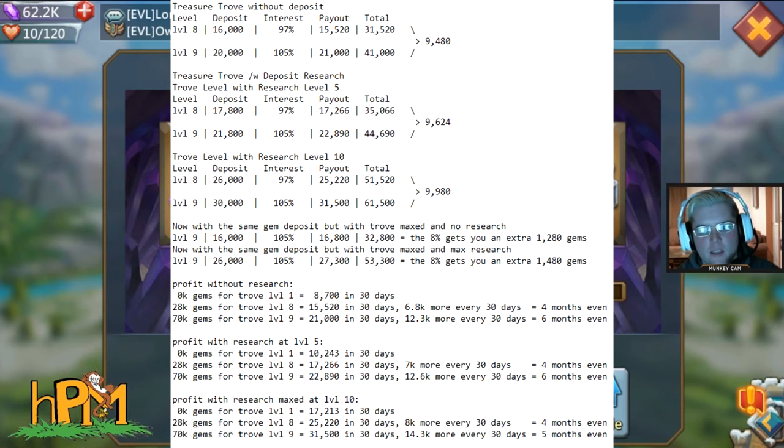With research at level 10, level 1 gives you a 17,200 gem bonus in 30 days plus your 10,000 initial. Level 8 still takes the same time to break even and shows profit on month 4. Level 9 is sped up — you get 14,300 more — so spending 42,000 to go from 8 to 9 breaks even on month 3. It takes 5 months going from level 1 to 9, but only 3 months going from level 8 to 9.